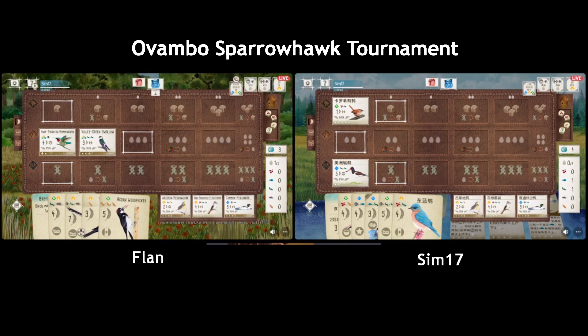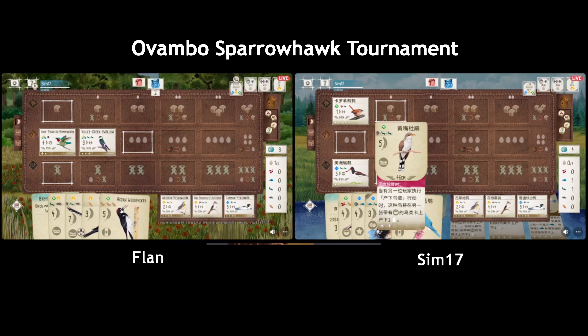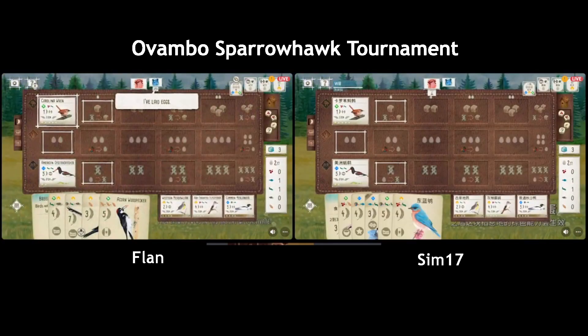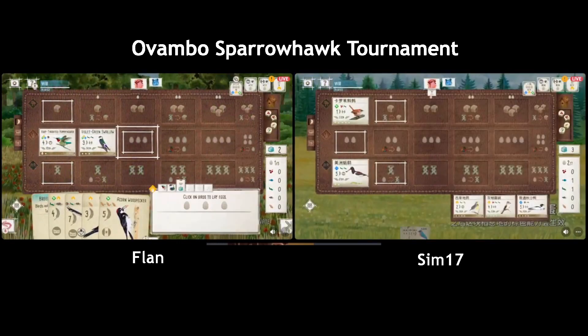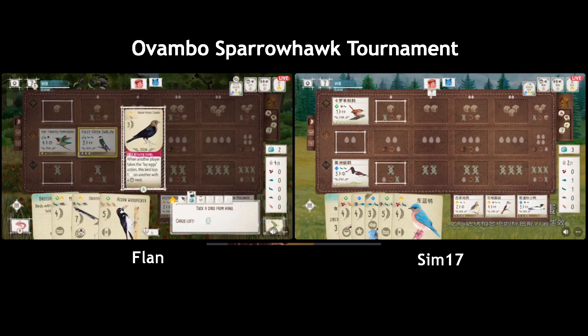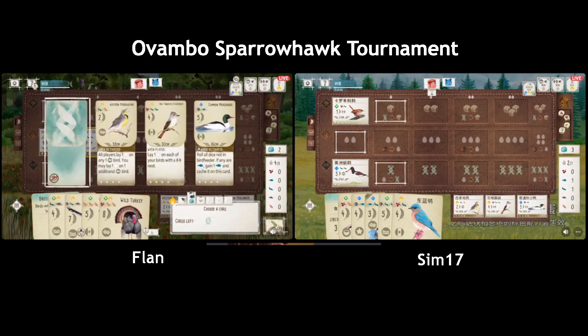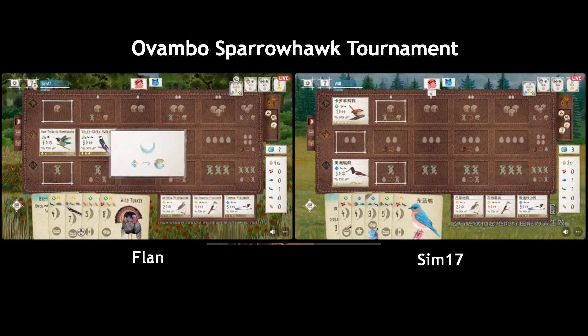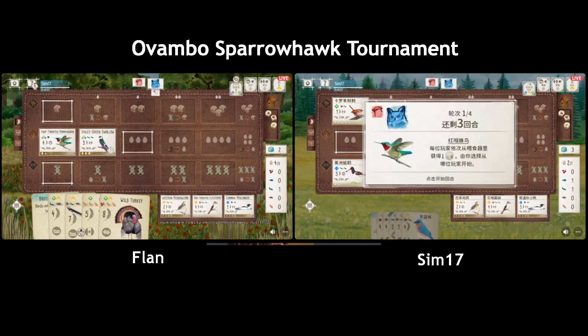They can only cycle cards once and get one food, so maybe try to get the Kite out — that's the only bird that costs one food. No one is gonna take first end of round goal here. They lay eggs — delaying some action there. I think they're waiting for free food. Oh, Cowbird is gone — not good. All these baked birds they have no way of playing them. I think they're gonna get the Kite out but they really need a wetland bird.